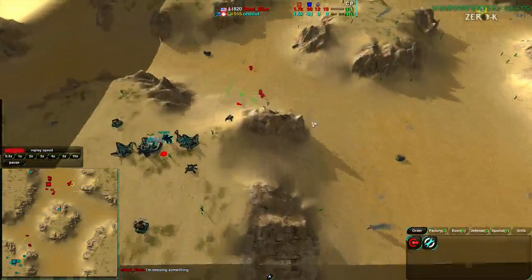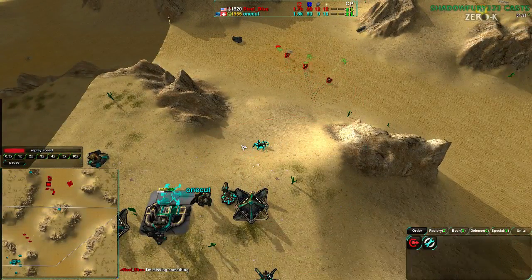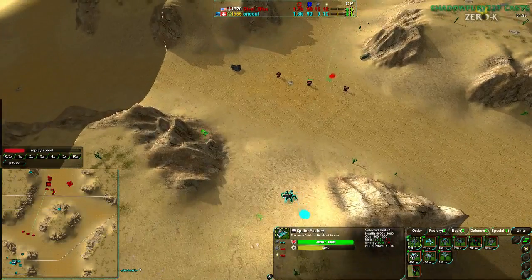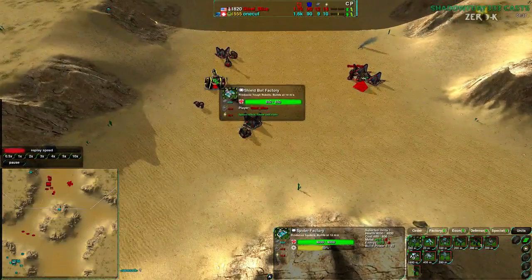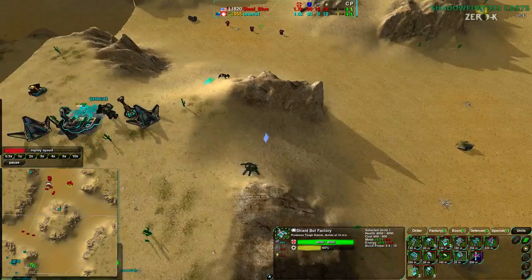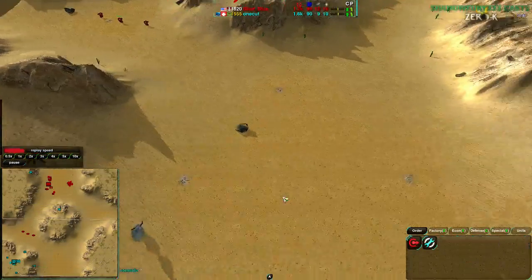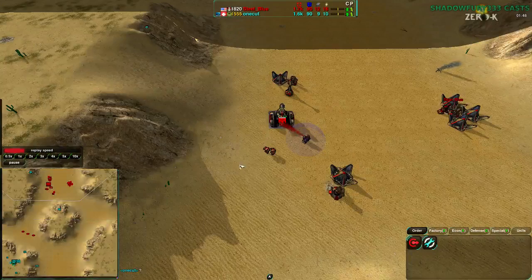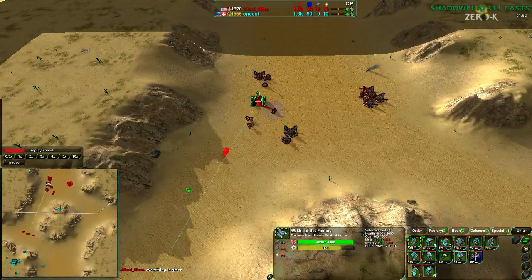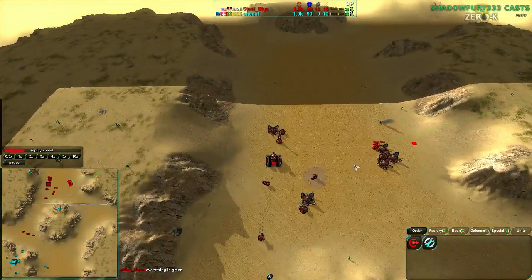OneCut is slightly behind economically and will have to expand to the center to get ahead. He also needs to defend against bandits, but the Venom should do fine — Venom and Lotus together will hold well. Rogues are already out, so SteelBlue isn't bothering much with the raiding phase; he's going straight for Rogues to deal with the Venoms, which makes sense. OneCut expands to the center while SteelBlue is not expanding just yet, focusing more on building units. A bit of an odd choice.